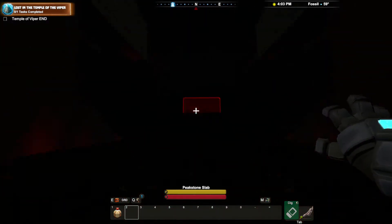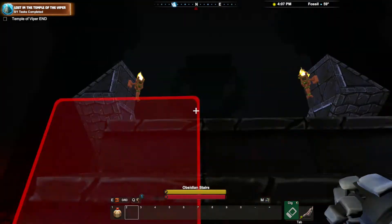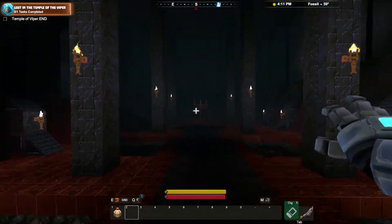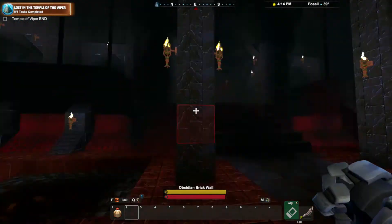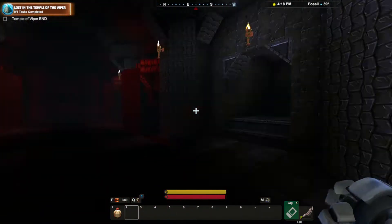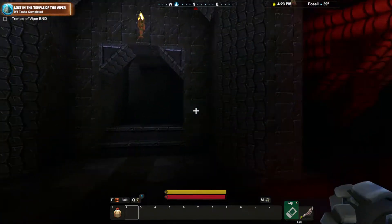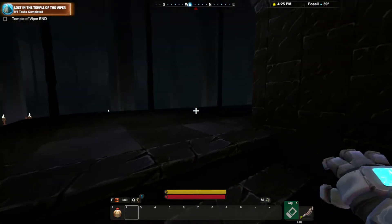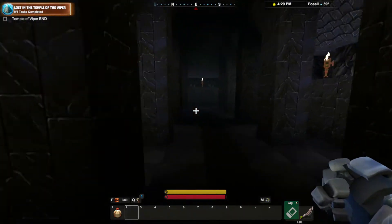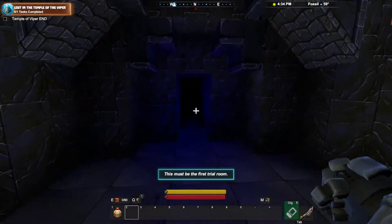I assume we just kind of... Oh. I fell in here. Can I get out? I can. Nothing seems to be triggering. I see a bunch of little entrances — 'entrances' is just the plural of entrance, not 'entri.' Don't use that word. Left or right? Let's go right and follow the pathway. We seem to be overlooking stuff. There's a doorway back here. This must be the first trial room.